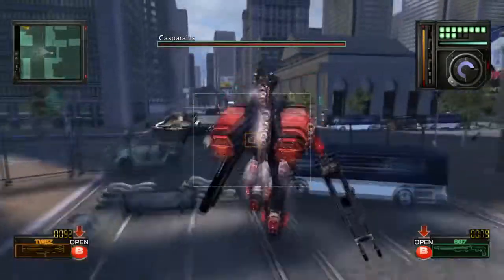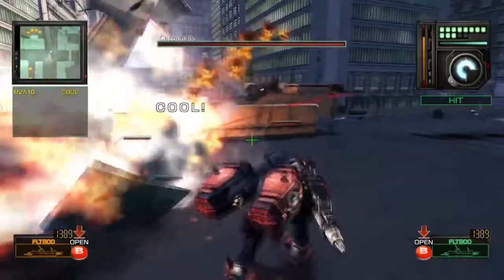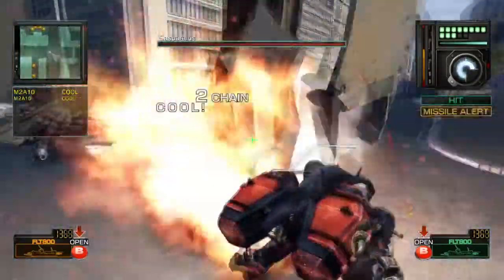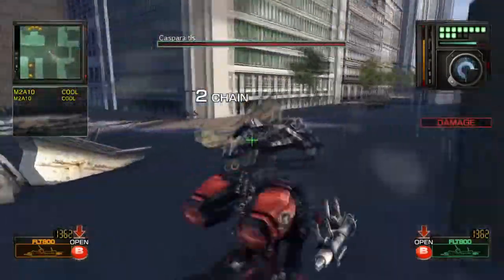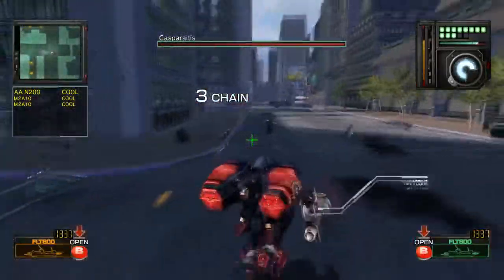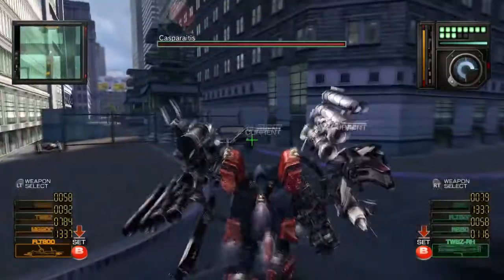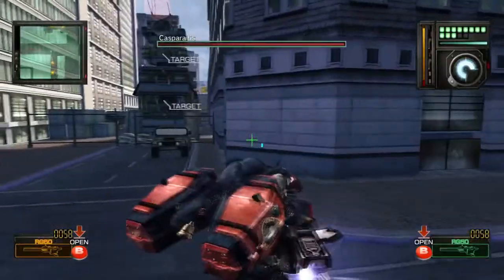Now, you don't actually have to clear away all of the buildings that are powering up its Electromagnetic Shield. You can deal plenty of damage to it after there's still one or two left. But for the sake of completion and collecting things and showing what's on the map, I'm doing a full clear.